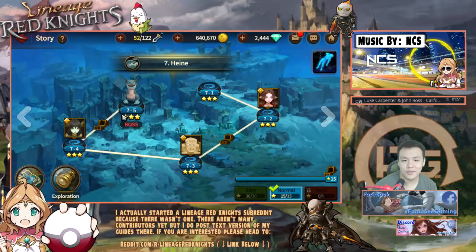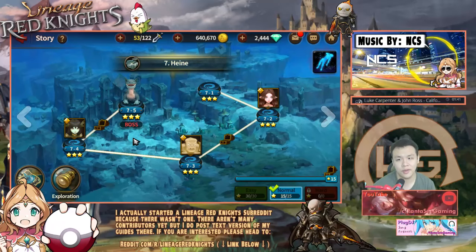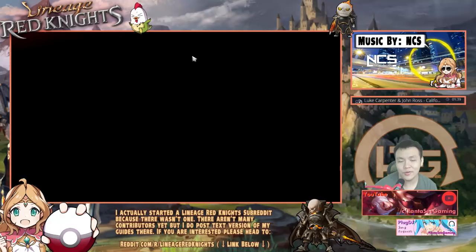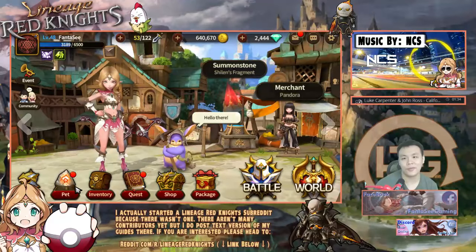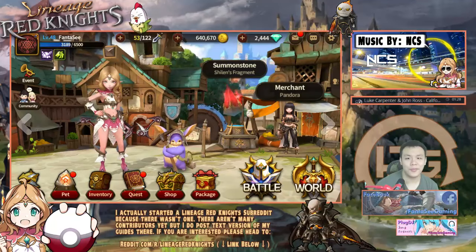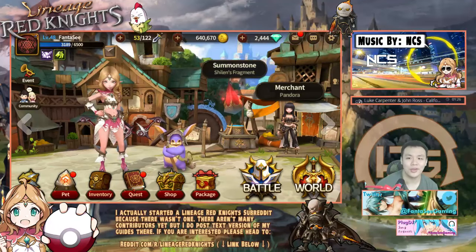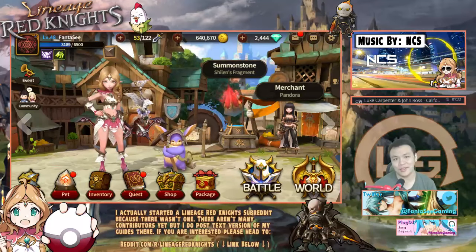So that's basically the main strategy. If you're ever stuck on a level where they do some weird random AoE nukes and wipe your whole team, just be sure to use the Spar Toy — or if they have a physical nuke, use the Stone Golem. And yeah, that's pretty much the guide for this video. Hopefully you guys found this helpful and can clear through a lot more stages now.